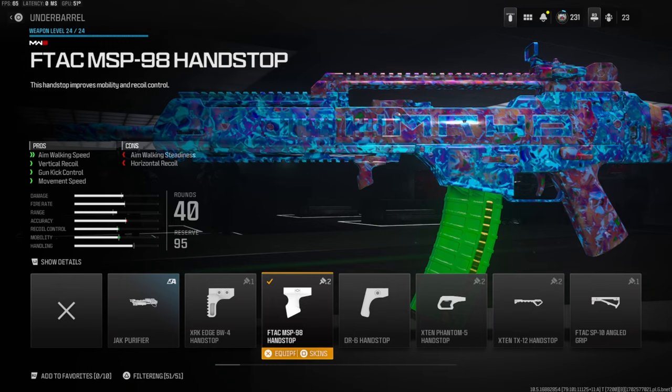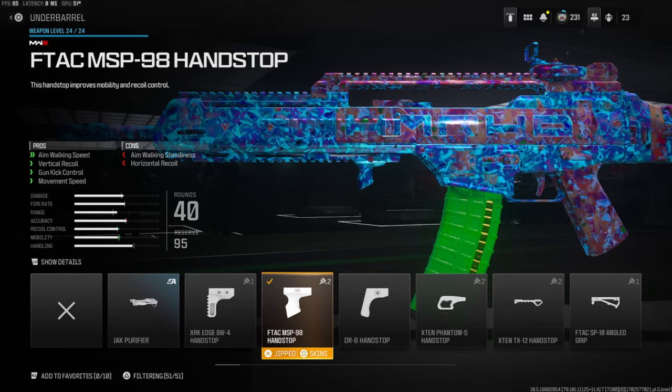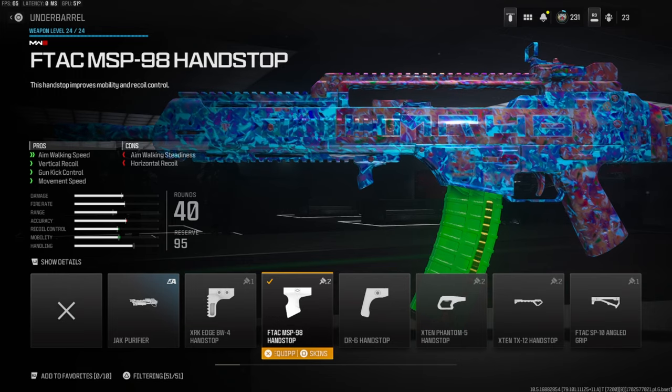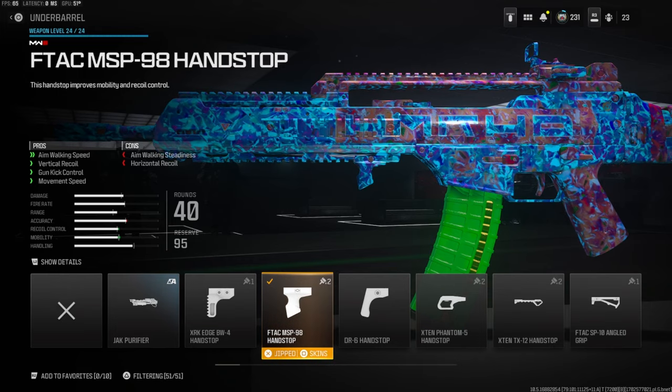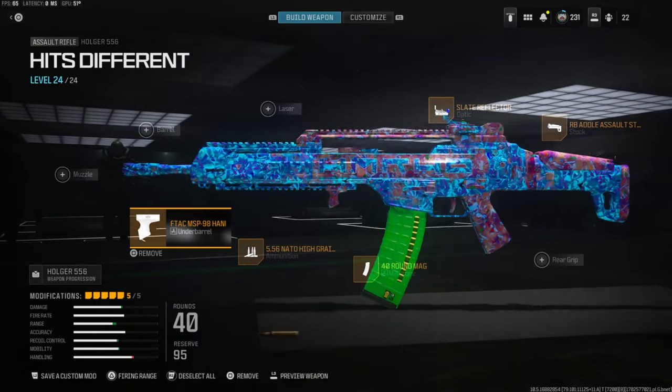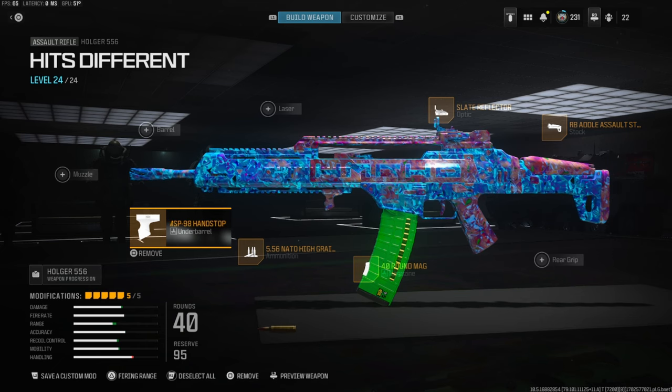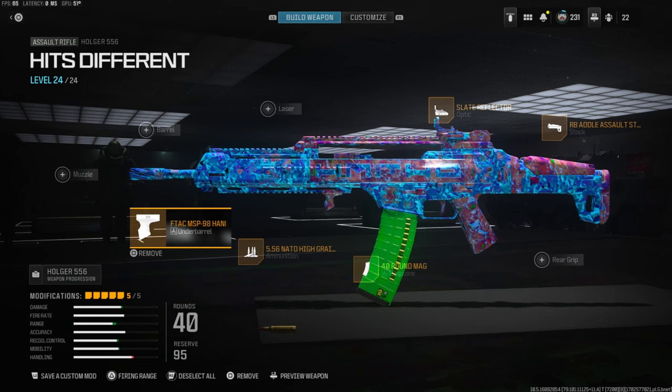Last but not least, over on the underbarrel we're going to be going with the FT Attack MSP-98 Hand Stop for aim walking speed, vertical recoil control, gun kick control, and movement speed. The cons are aim walking steadiness and horizontal recoil control. That's going to do it for this class — if you guys end up trying this class out and you like it, let me know down in the comments.